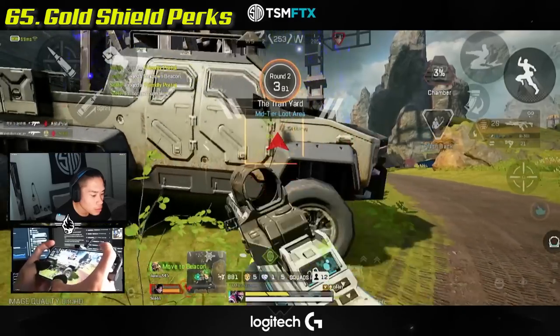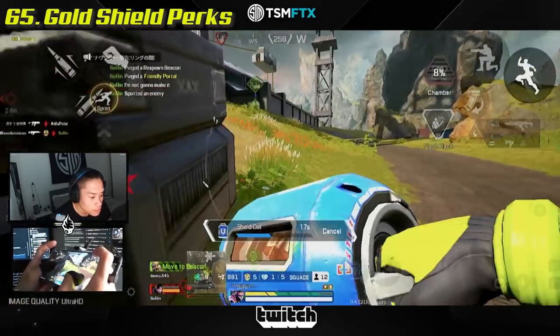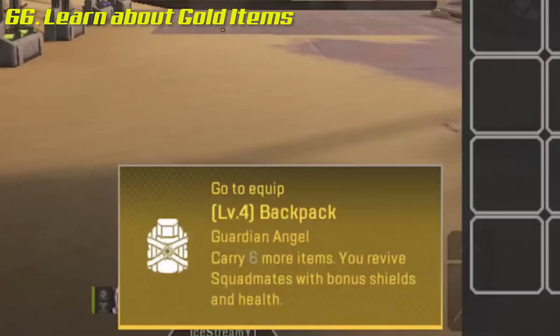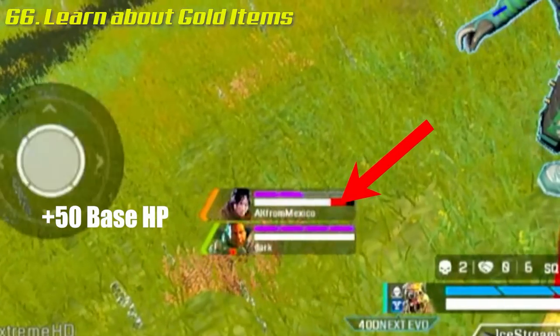When wearing a gold shield, shield cells and syringes heal for 50 instead of 25, but it is loot only and does not evolve to red. Learn about all the gold items in the game — they each have special perks that offer amazing survival support.